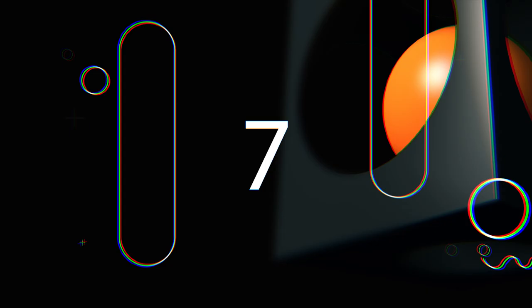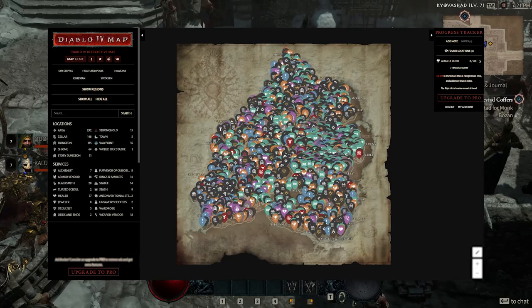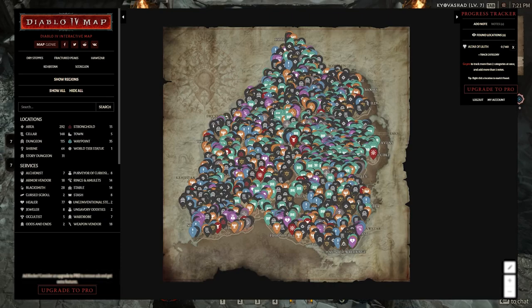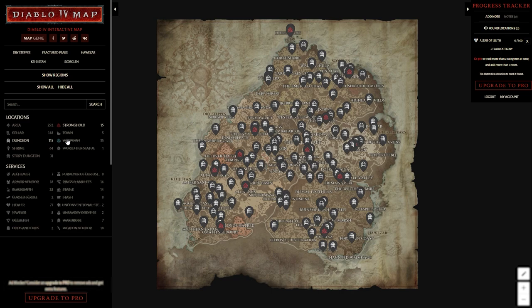Tip number 7: use map journey.io as your Diablo 4 guide. To always have a good overview of everything in D4, you should definitely use the map from map journey.io. It contains all the vital information you need. We recommend deactivating everything first, then reactivating only the relevant things for you — such as dungeons, strongholds, or waypoints. Log into the site to mark areas as found and create a personal checklist for yourself.